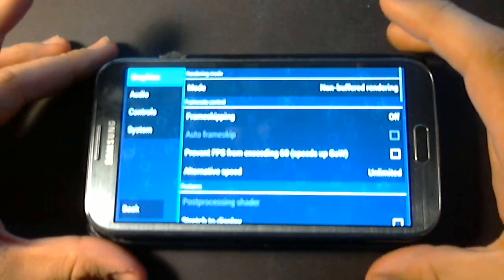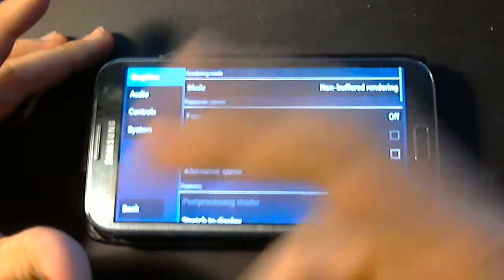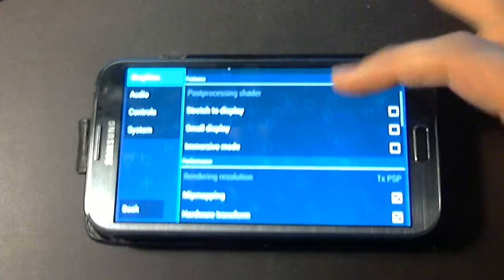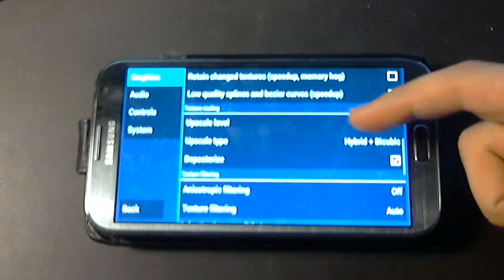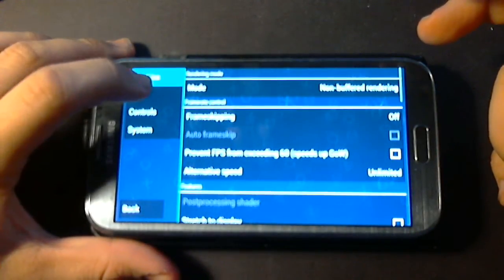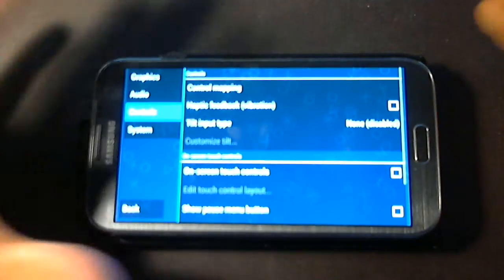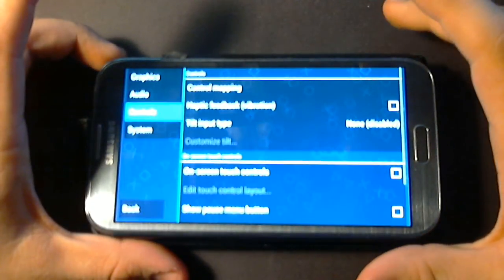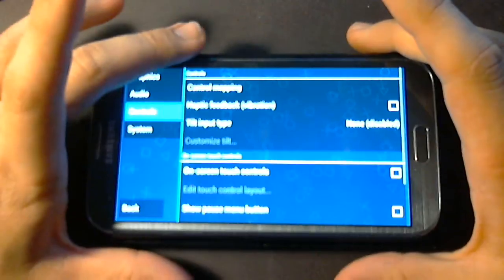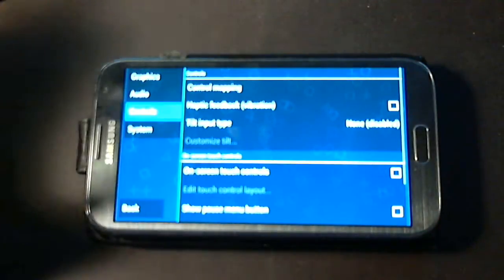Please excuse the poor quality of the video — I still haven't bought a better webcam, so you have to deal with this shady quality. Anyway, just basic graphics settings — you can make it look nicer, but you don't really need to. There are audio settings, controls — you can map the controls however you want. You can actually use a Bluetooth controller like MOGA or IPEGA, and they work quite well. I have the MOGA controller, but I don't have it with me right now.